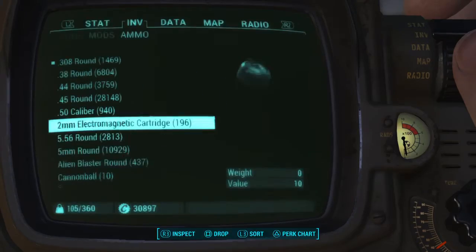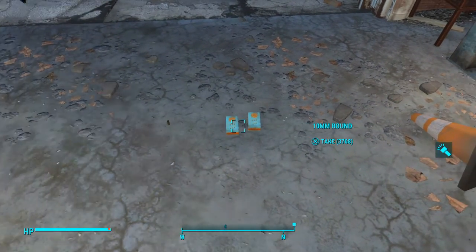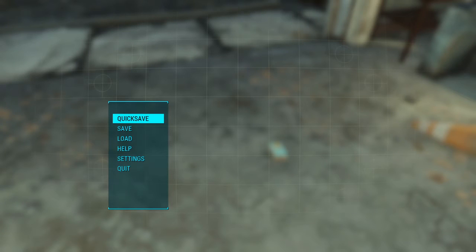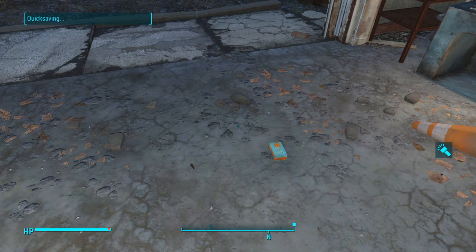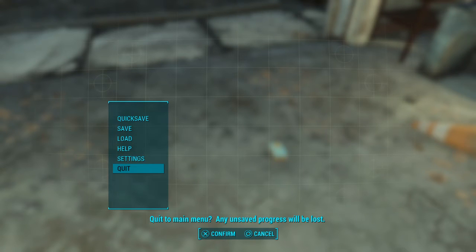We're gonna drop our rounds on the ground, but you want to make sure you pick one of them up — doesn't really matter which one. You only want the box and the one round on the ground when you do your quick save. If both of them are there when you come back, there will still be that round laying on the ground and it'll say it's the correct amount, but it's not.